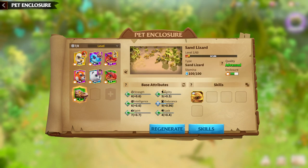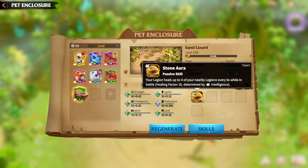For example, if you have an epic sand lizard and your highest stat is endurance, I would suggest rerolling and regenerating until you get the highest stats on intelligence instead.